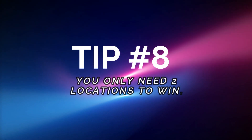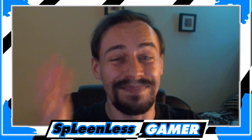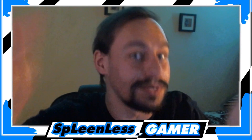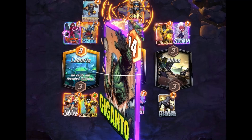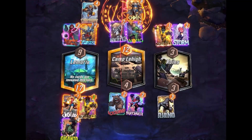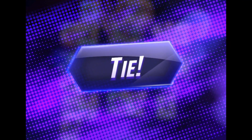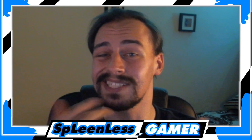Tip number eight: you only need two locations to win. I know this sounds cliche — it's the first thing they teach you when you install the game. But maybe it's the first thing because it's the most important thing. Yes, there are select scenarios where you and your opponent draw on one location and it forces you to try and win elsewhere, sometimes resulting in a draw. But the main focus is still to win two locations. Focus on two locations, work hard and smart to win them — it's a surefire way to consistently earn cubes.